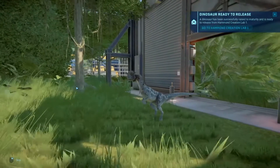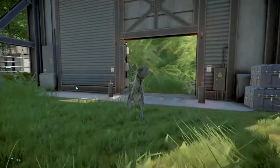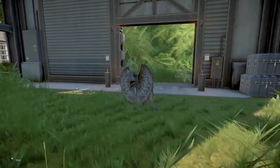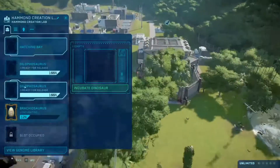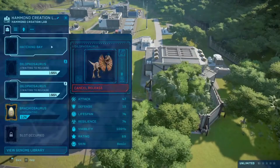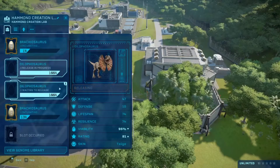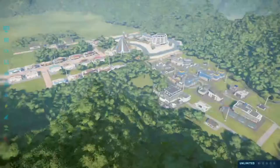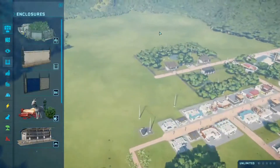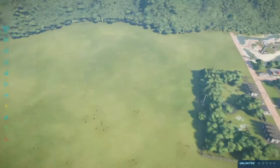If you don't know this dinosaur, he's basically the one that does the spitting thing. Let's just release all the other ones. Let's also start incubating another Brachiosaurus. Now let's start making the herbivore field. We have to have a limited space because this is a small area.